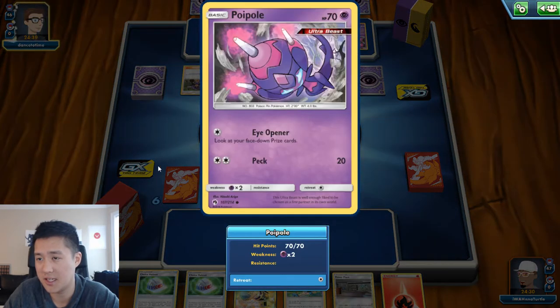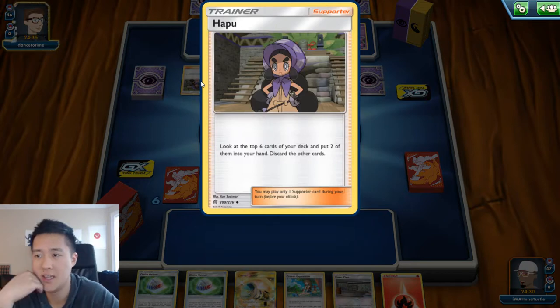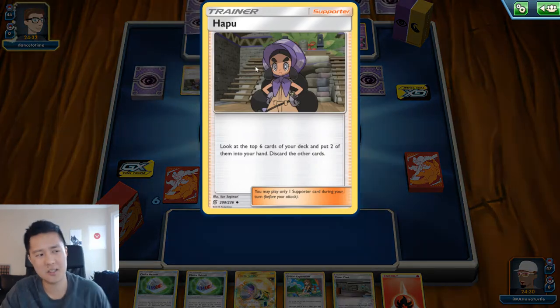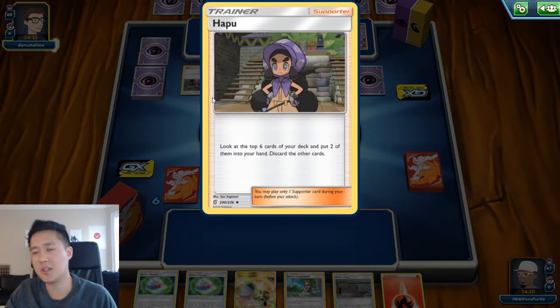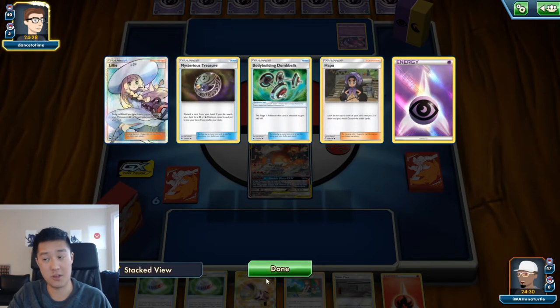Alright, so it looks like some kind of Naganadel deck is what we're up against. I think this card is actually not bad because of the fact that you can discard a bunch and there are a bunch of energies to accelerate from. Mysterious Treasure — must have been pretty good.